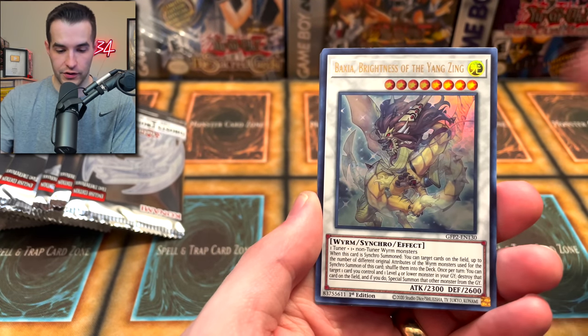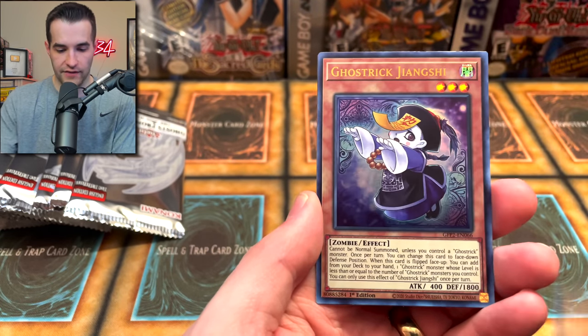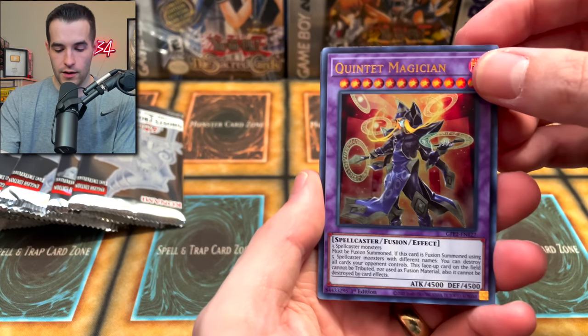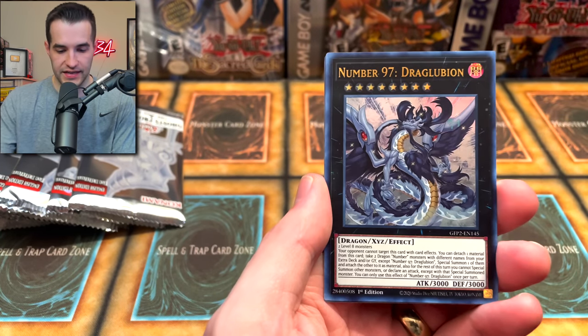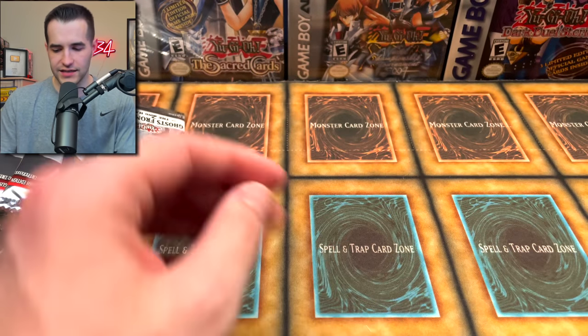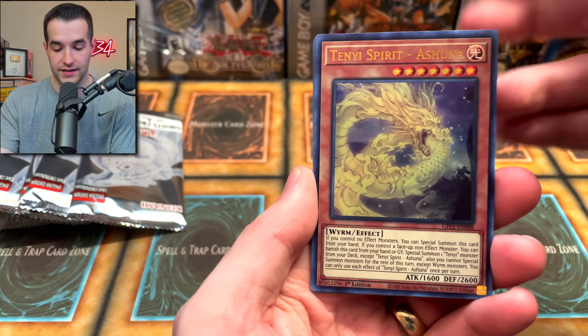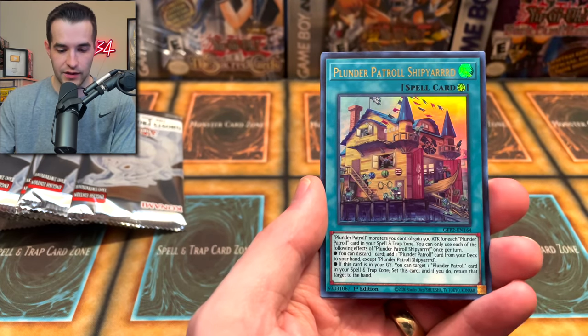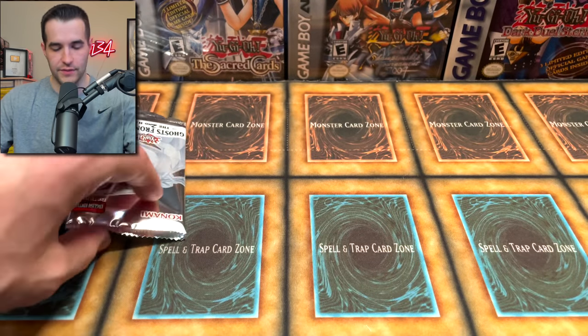Cyber Dragon, let's go! Number 38 — that's a good card. Baxia. Agent of Life Neptune, Ghost Trick, and the Duo Don King Kaliuga. What a crazy set. Quintet Magician, Dragooblion — very cool. Infernity Sage and Red Eye Zombie Necro Dragon. A lot of zombie stuff in here, which is pretty cool — I'm a big fan of the zombie stuff. It's Ghost, so it makes sense — ghost zombies, they kind of go together. We got Lalage, Crystal Beast, Plunder Patrol, Chimeratech Fortress, and that's the last card.